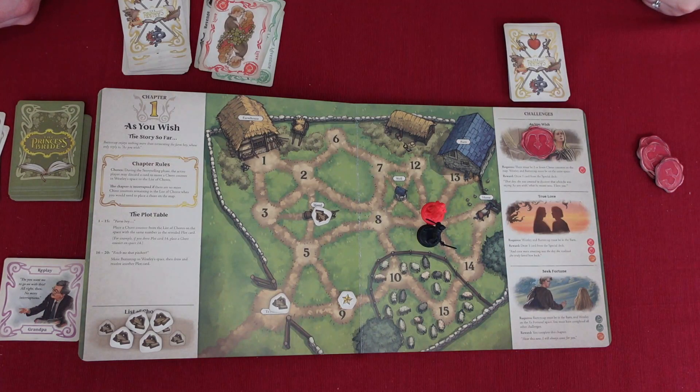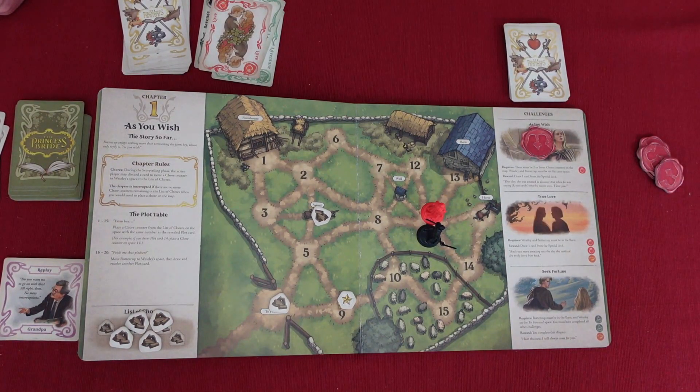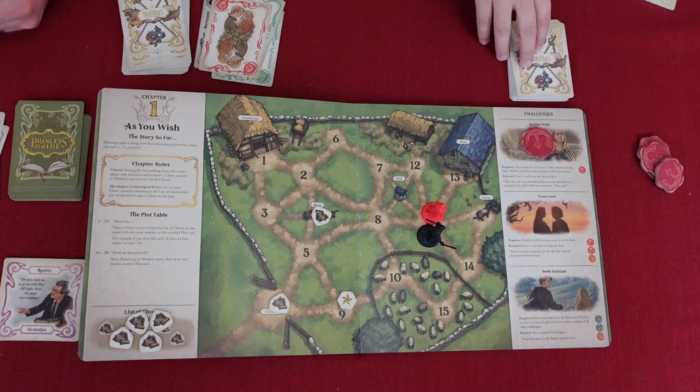We can trade — and this is a cooperative game. I've got one love card and two adventure cards. I've got one love, one courage, and one adventure. I know we need two loves, and I forgot what the orange one is — Courage, yes, thank you. I could trade you my only love card. You have courage, right? Yeah, that would make more sense. That way, when it's your turn, we can get that accomplished.